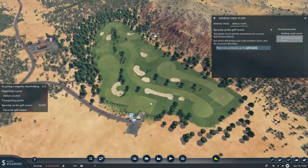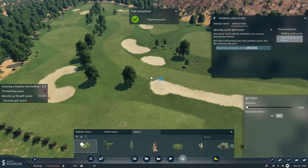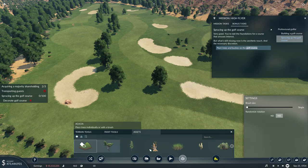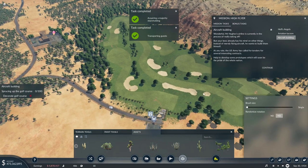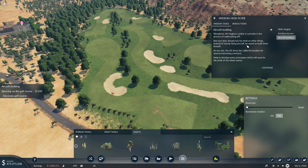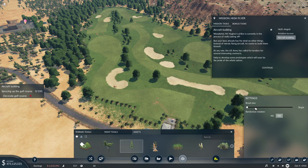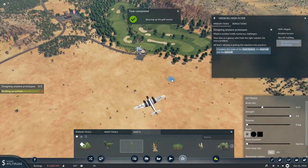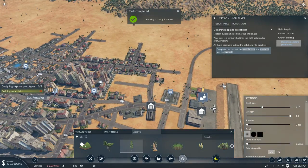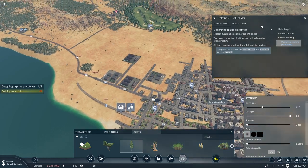And it is plant trees and bushes on the golf course. Parties organized as well, but let's take care of actually doing that. Nice. But your boss already has his mind on other things — instead of merely flying aircraft, he wants to build them himself. Pretty cool. The US Army has called for tenders for several interesting contracts. Help to develop prototypes which will soon be the pride of the whole nation. So we need to complete the tasks at the tool factory, the steel mill, and the sawmill — sounds like a lot of work for us again.